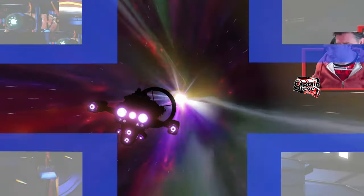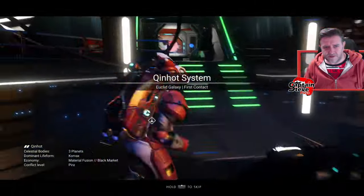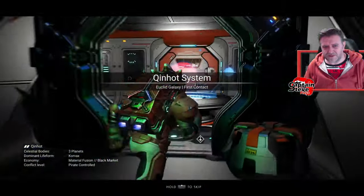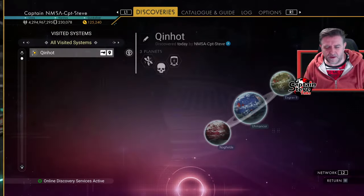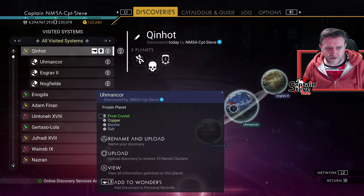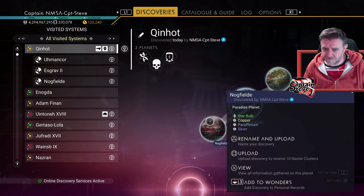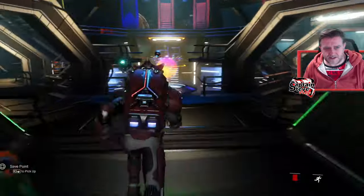We've arrived and located in this new system — first contact. I'm just going to scan all the planets in the system because it's free and it helps. There are only three planets — we've got a paradise planet with star bulb, a prosperous crystal planet, and a fungal mold planet. Tempted to go look at that, but let's go.